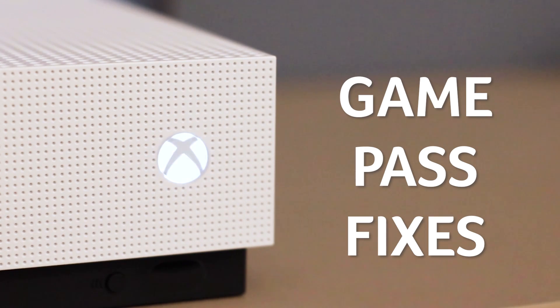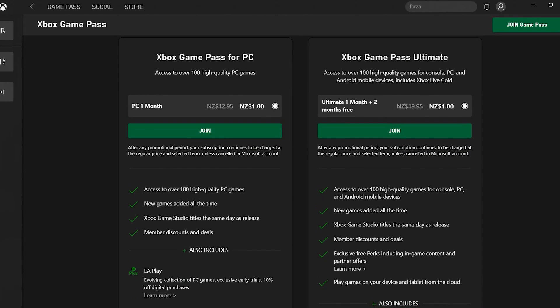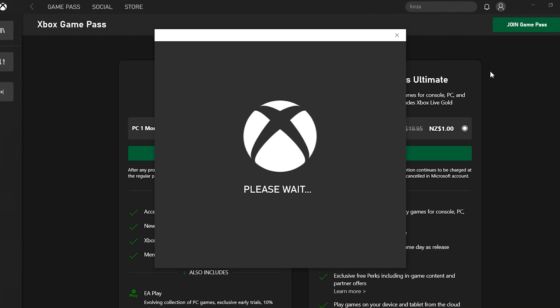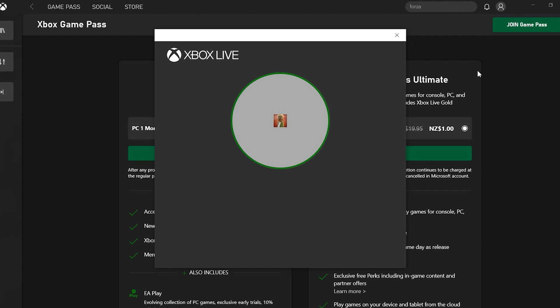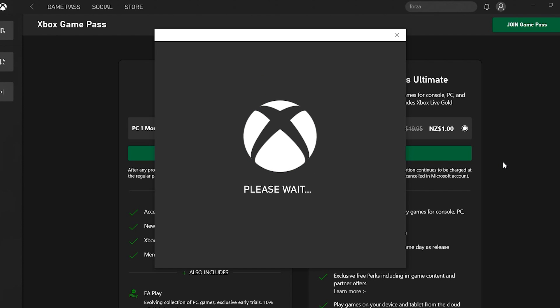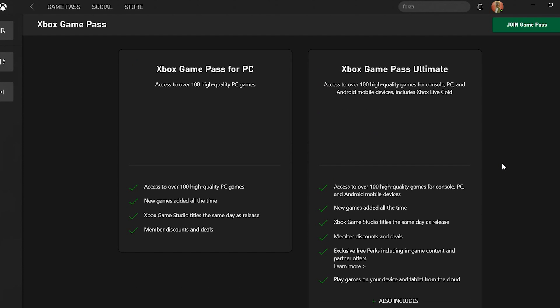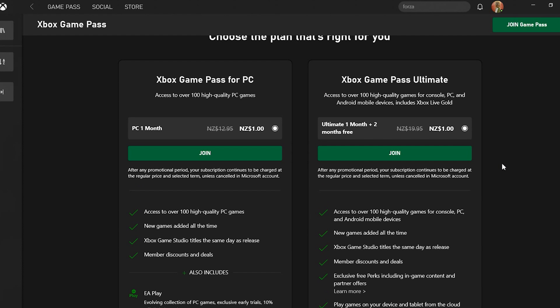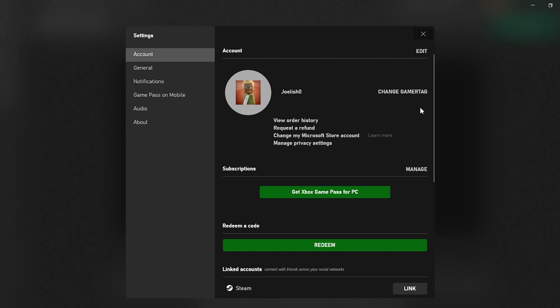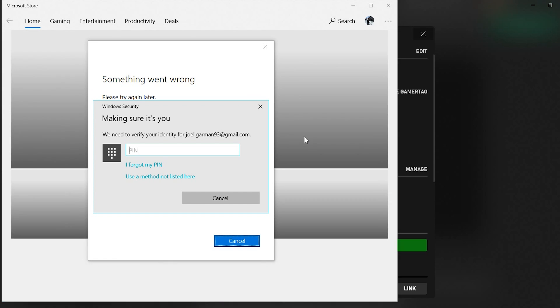It's standard practice to sign into a gaming platform, but there are two layers to signing into the Xbox app — without both, the app will work but your games won't. First, sign into the Xbox app itself: click the person icon at the top right corner of the app and click Sign In, then enter your details or switch accounts if needed. Once your avatar image appears, also make sure you're signed into your Microsoft account by going to your icon, Settings, Change My Microsoft Store Account, and confirming you're signed into the account used to pay for Xbox Game Pass.